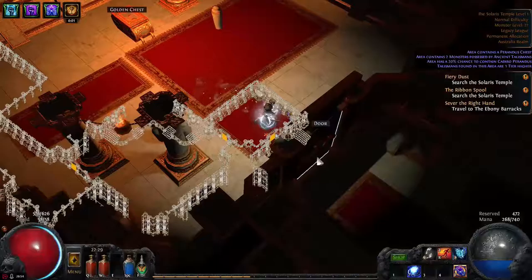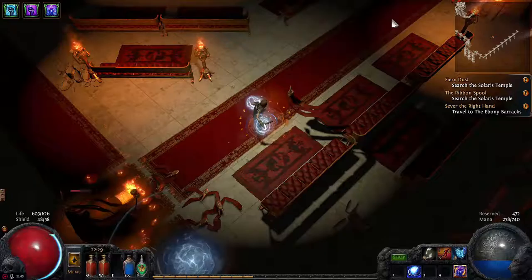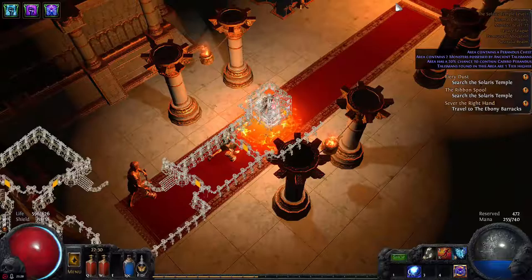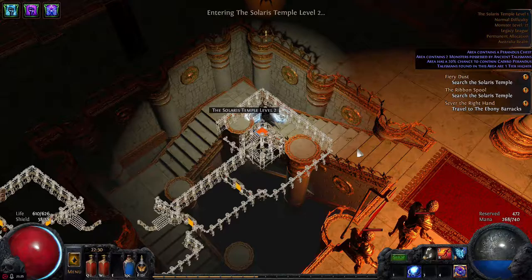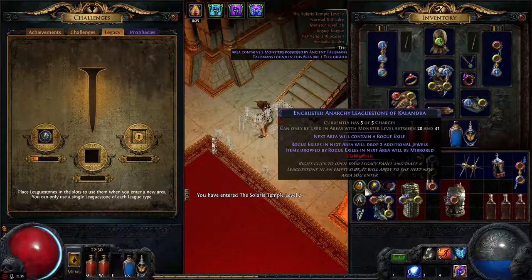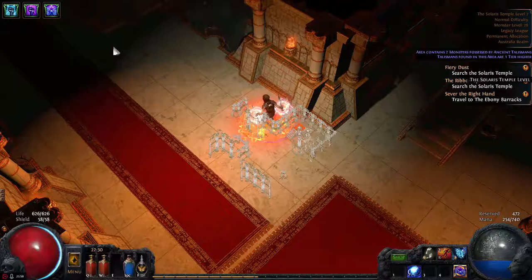Follow the red carpet as we go through this zone — that's a Perandus mob. Once we get to the next level the leveling should be smoother. Let's get all these mobs. Follow the red carpet wherever it leads. That's another talisman — we get quite a lot of them. That's another one, a Nemesis one. Keep moving on. We're level 27 to 29 — no need to kill everything. And onto level 2. I actually really like the music in this area — this is the first time I've heard it since I rarely turn on game music.